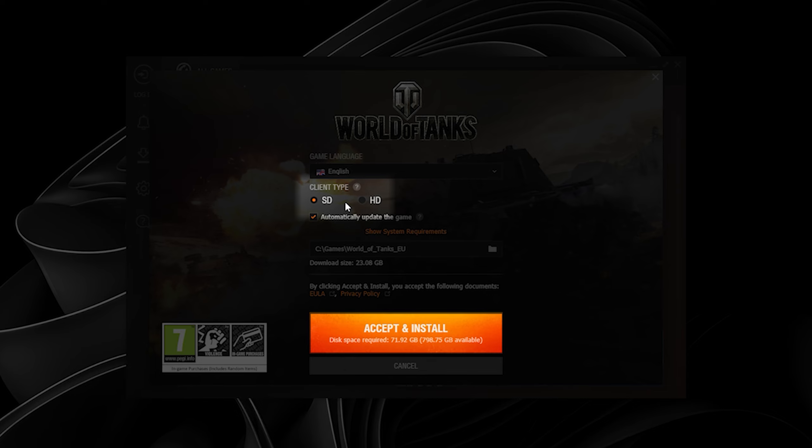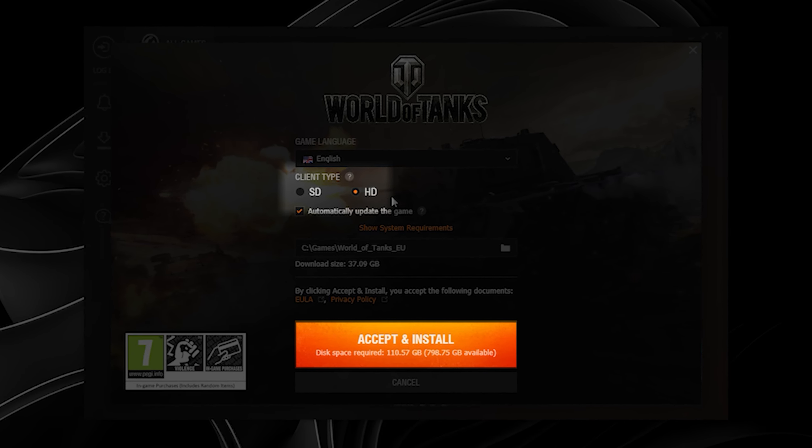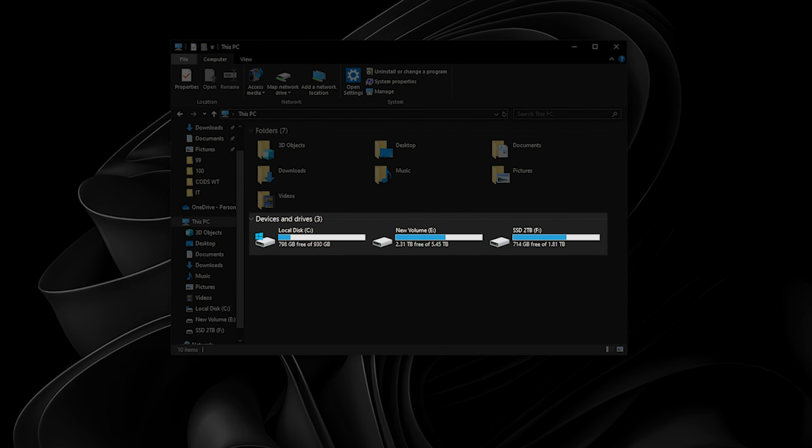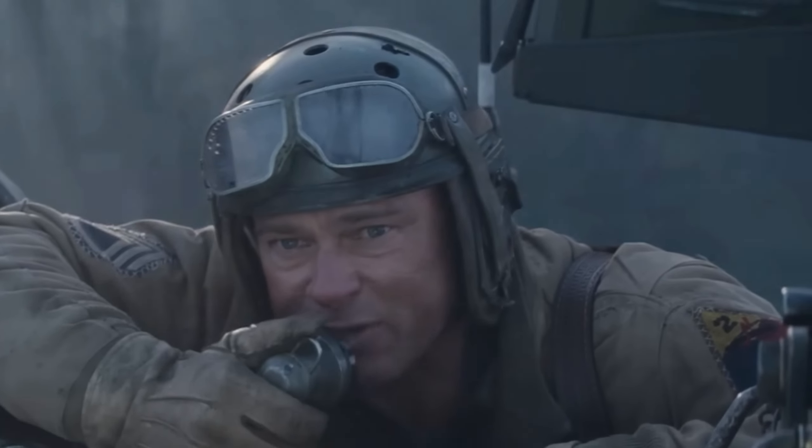Once you find some space on your computer and throw the launcher in there, pick which client size you want: SD or HD. This choice affects not just your disk space, but also your FPS, since HD loads higher resolution textures. Make the call, Commander!